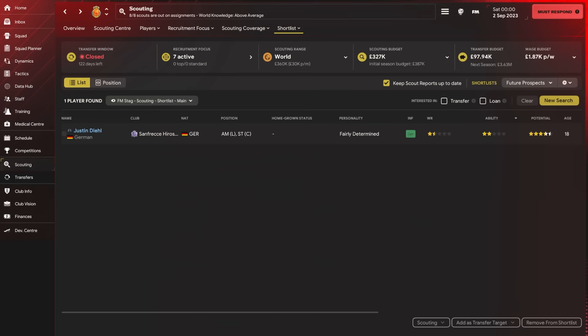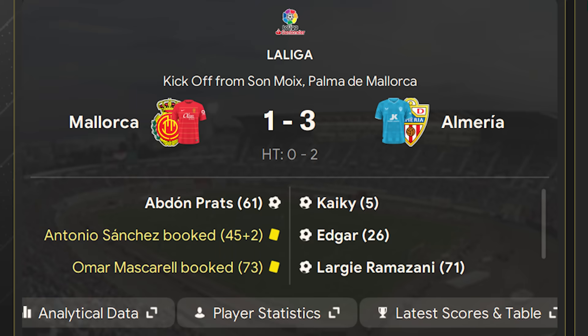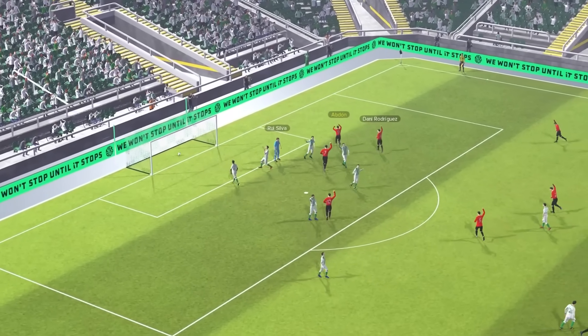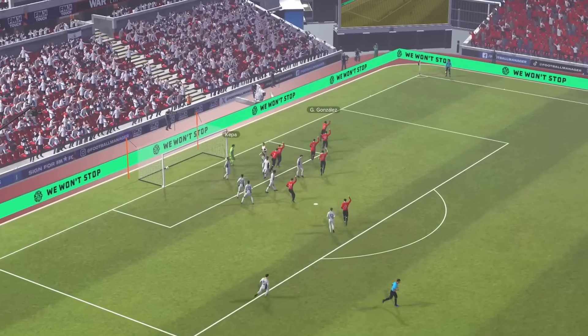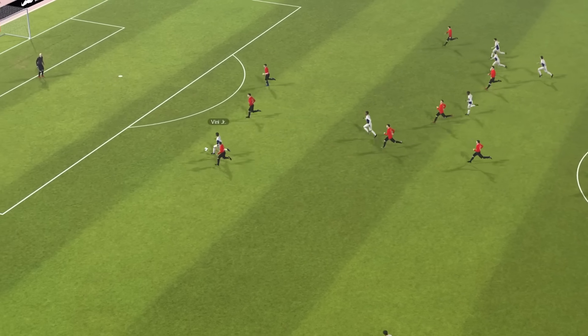I've started a future prospect shortlist where any players I really like, such as Justin Deal, I can keep a closer eye on. Our first loss came against Almeria at home, and Abdon probably had the best start for us, scoring in the win away to Real Betis. Real Madrid then came for a visit and we started so well, taking the lead through Giovanni Gonzalez.